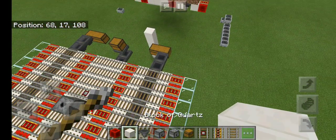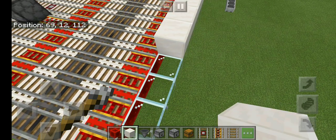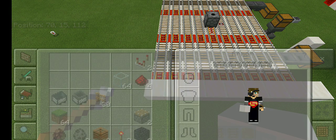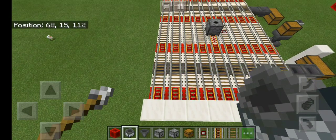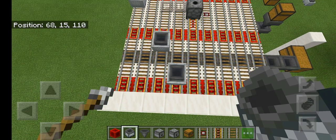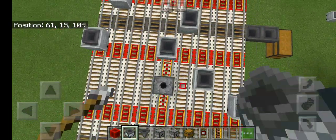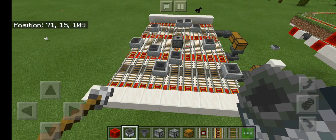Place some quartz blocks over top of your temporary glass blocks on both sides, then bust out the glass. That's what you should have. Now is a good time to place your minecarts — use hopper minecarts and they'll start going back and forth. Don't forget the one on this side. That will be your item collection all done.